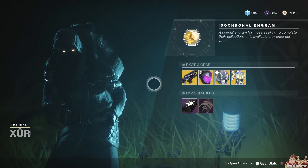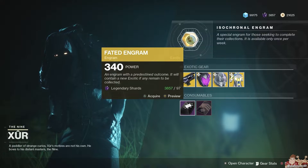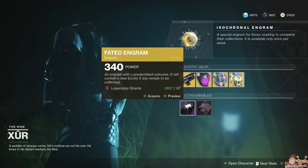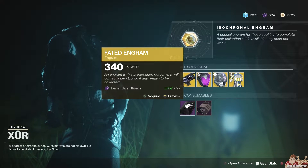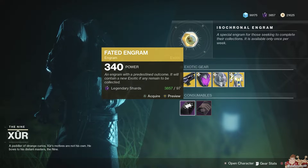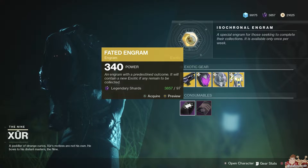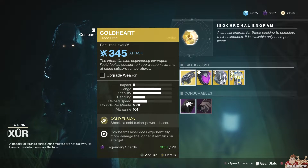The Fated Engram at the top — if you don't know, you can use 97 Legendary Shards to buy one. It promises you an exotic you don't already have, but if you do have every exotic you'll end up with a dupe that you could have bought for just 10 shards at any vault location. New exotics are available, so if you think you're missing one, check back with Xur on each character.